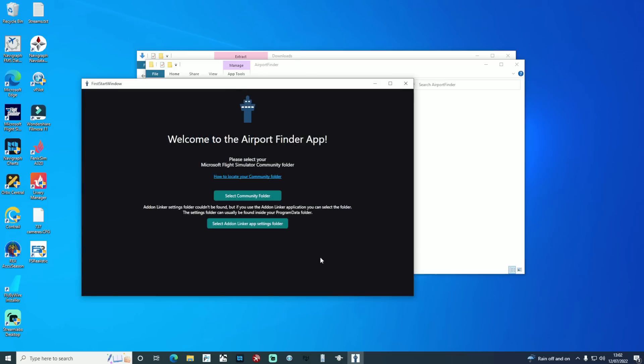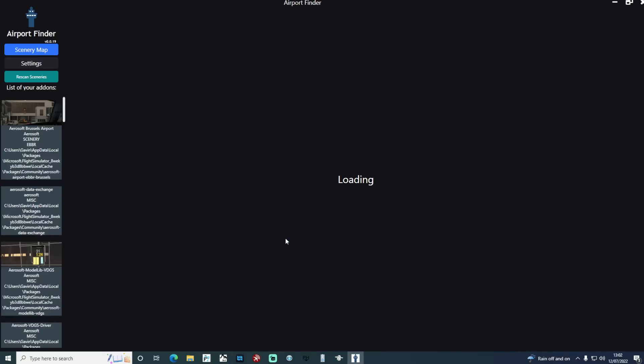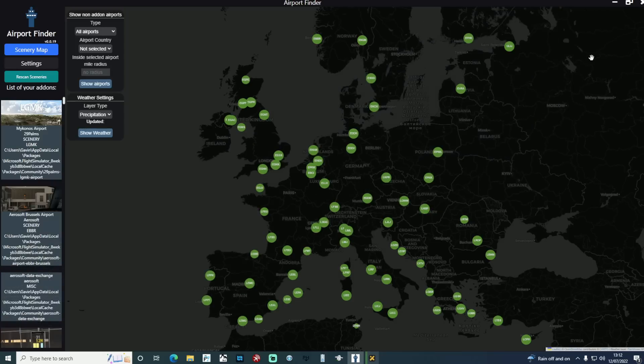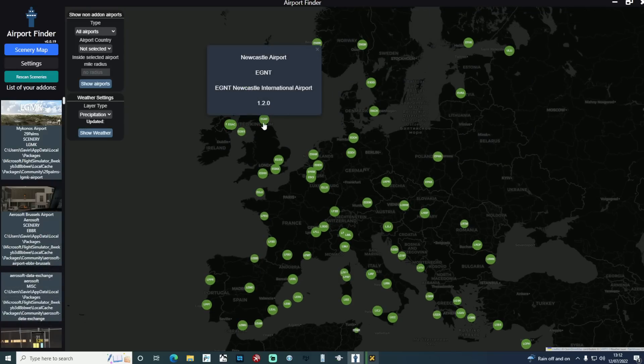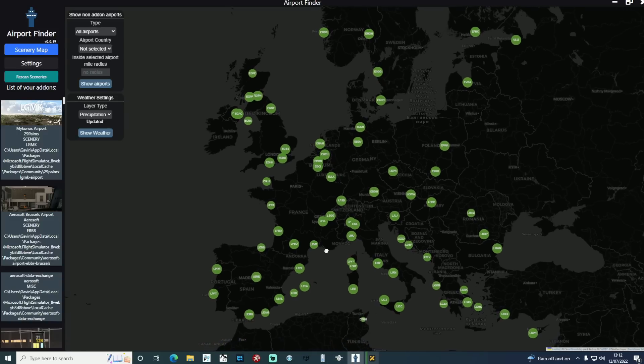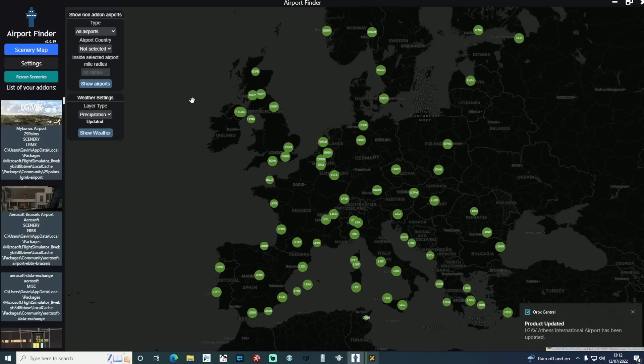The first thing it asks you to do is tell it where your community folder is. Once you do that, it scans everything, and as you can see here I've got a few airports currently in my community folder, shown in green. If you use Add-on Linker as well, it can also facilitate those, so it knows all of the sceneries you've got perhaps not currently active in the community folder. After adding more sceneries, you can see all of my payware and freeware add-on sceneries from flightsim.to. Another nice touch is it tells you what current version of the airports you've got installed — handy if you think it's been a while and want to check and update if necessary.